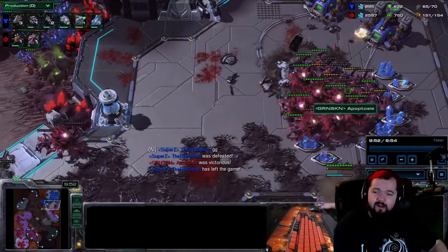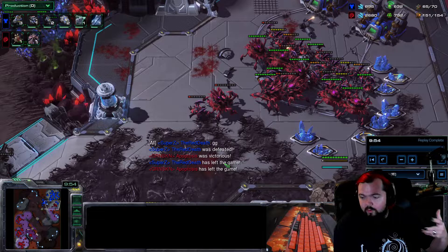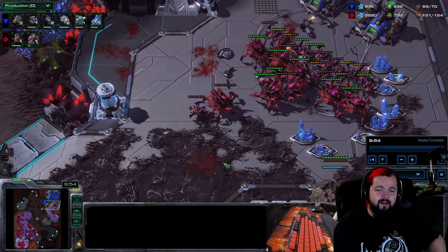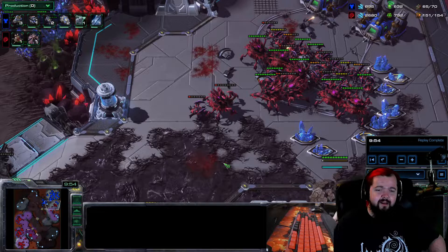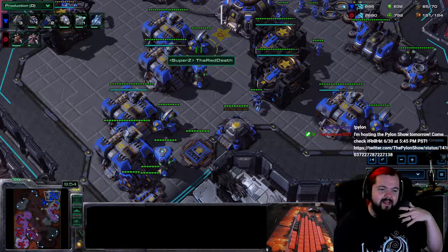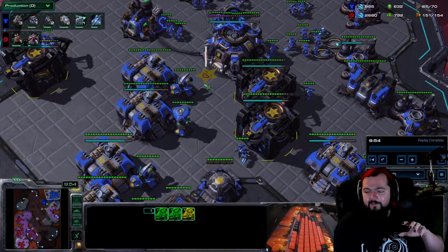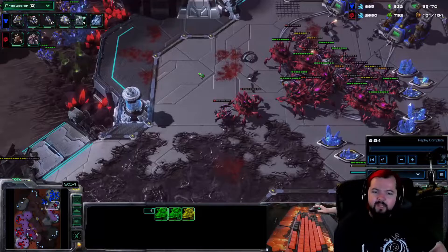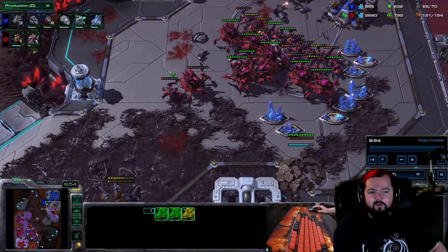Our opponent isn't able to hang on and he GGs out. My rule versus mech when I play Swarm Host is I can never let them get to a fourth base. If they hold onto three bases and get a fourth up and start remaking workers, we're in a really bad spot. Once mech is on four bases, they can make so many siege tanks, hellions, and hell bats that your locusts start to become a lot more ineffective — they can also switch to banshees or battlecruisers. We really want to try to kill them when they're still on three bases. This was not the cleanest application of Roach Ravager Swarm Host, but even still we were able to take extremely good trades, keep them on the back foot, and win the game overall.